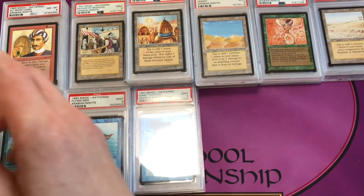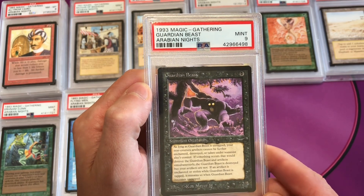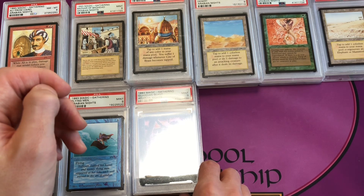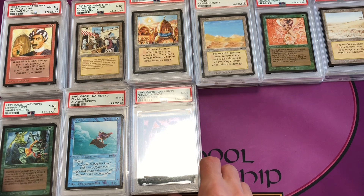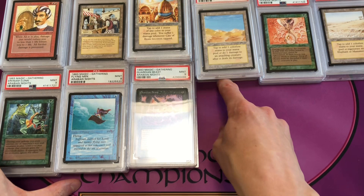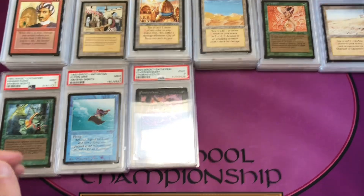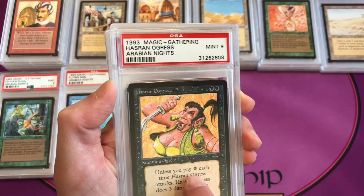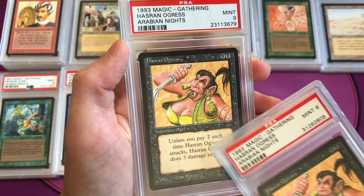Guardian Beast is one of my favorite cards and this one is a mint 9 — it's uncommon 2, like most of the hard-to-find uncommons in the set. After Guardian Beast is Hasran Ogress. We have a mint 9 dark copy — you can tell by the dark mana symbol — and also a mint 9 light copy. This is common 3 dark and common 2 light.